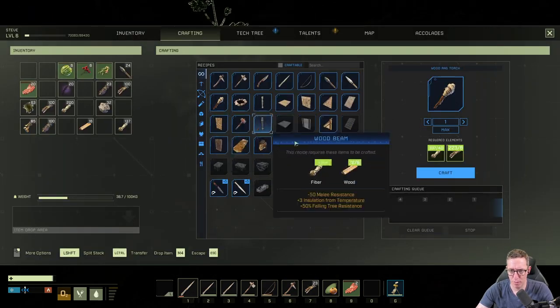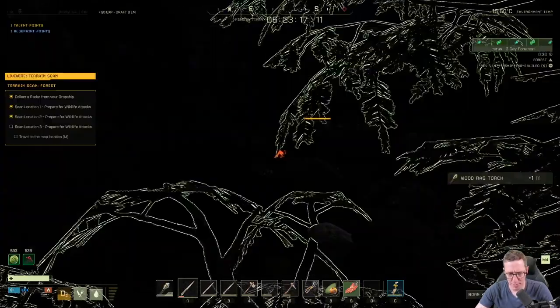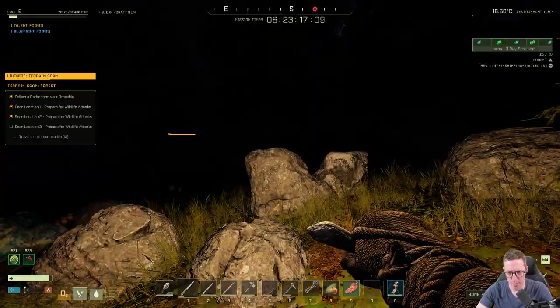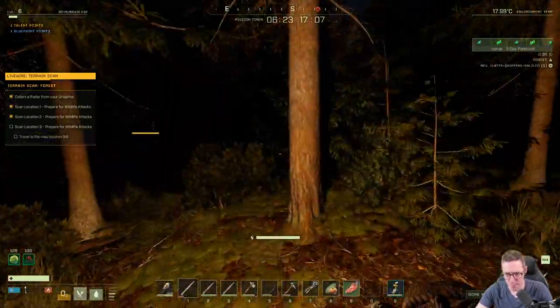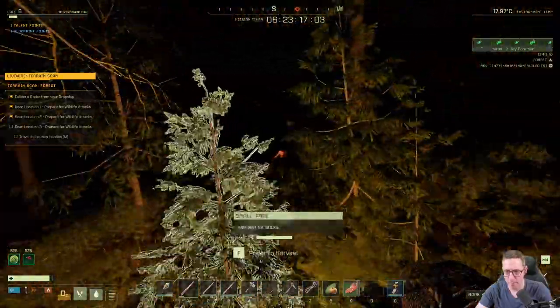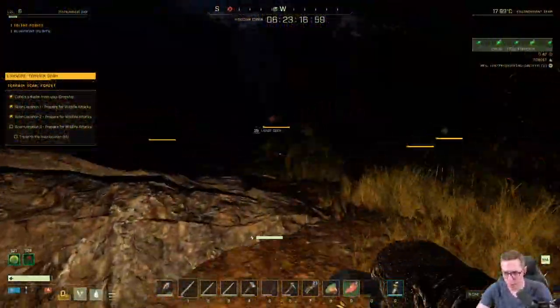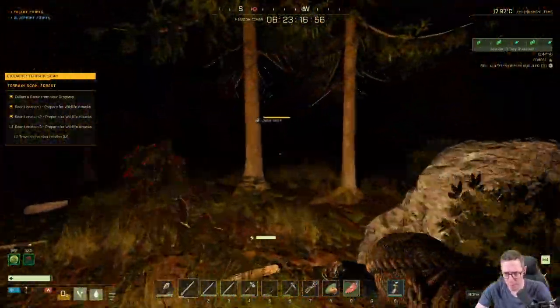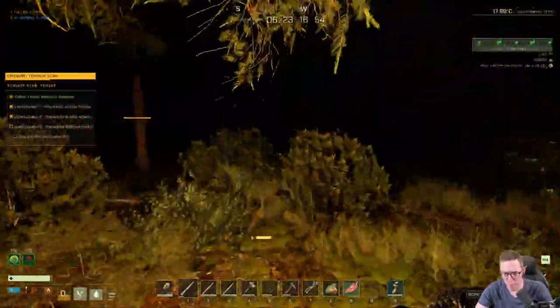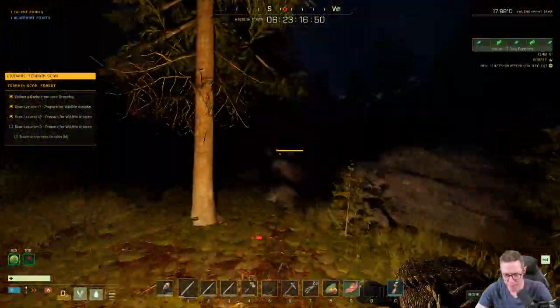We've now used all of our blueprint points — we kept one — and we also kept a skill point. We're running 20% faster than we were, which is fantastic. We're going to get there in a fifth of the time. We're not really worried about fighting anything at the moment — we just want to head down here and get this mission finished.